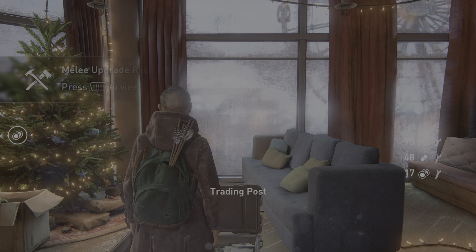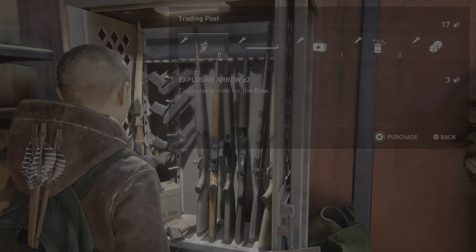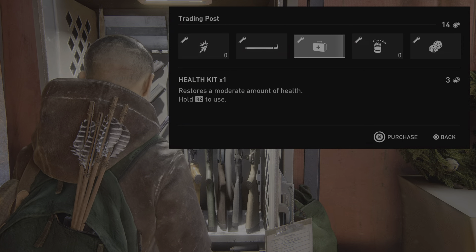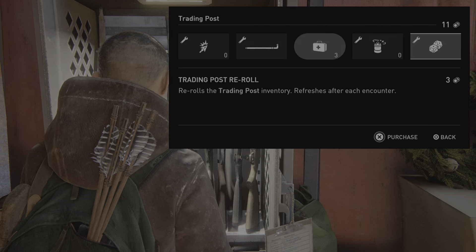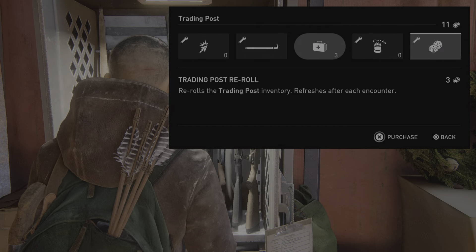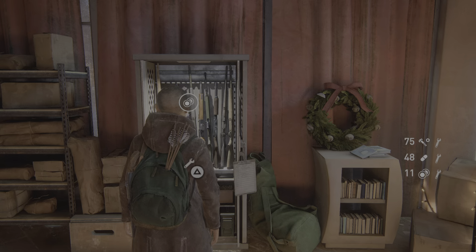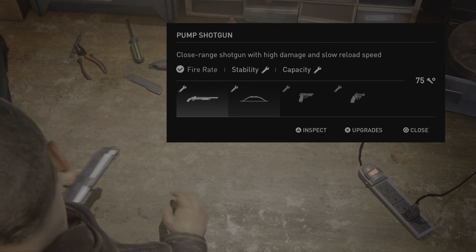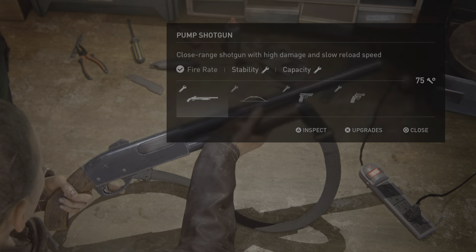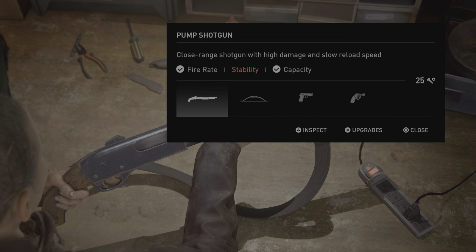Melee upgrade recipe unlocked. Trading post: explosive arrow, lead pipe purchase, health kit 1 purchase. Stun bomb. Trading post re-roll purchasable. Workbench: semi-auto pistol, pump shotgun available upgrades — stability, capacity. Close-range shotgun with high damage and fire rate. Stability and capacity craftable — extend the max. Pump shotgun has no craftable upgrades.